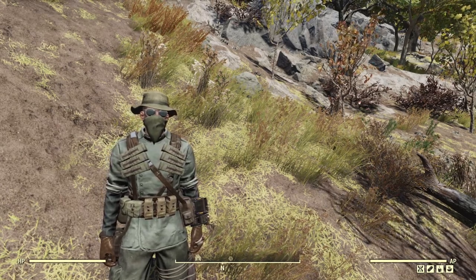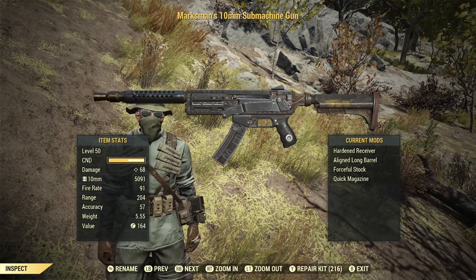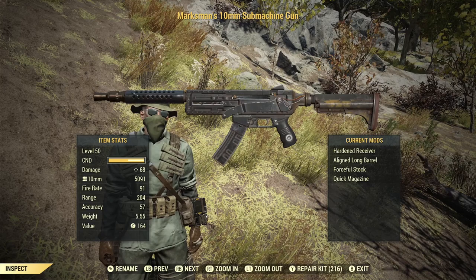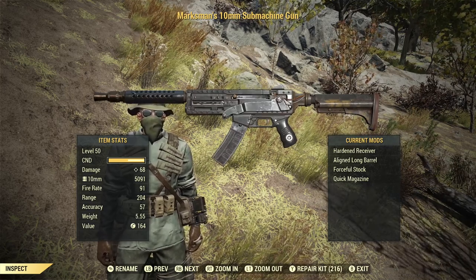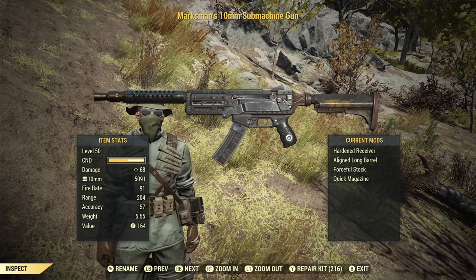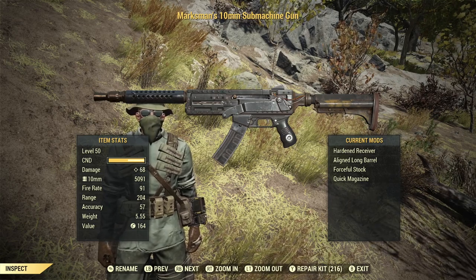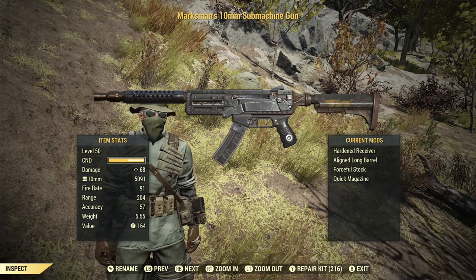Hello and welcome back to Fallout 76. Today we're going to have a closer look at the 10mm submachine gun. I tried these when I first started playing and didn't think it was a good gun. Once you get a handmaid or a fixer, you never look back. So my question is: if you get one with a good set of effects, does that make it a good gun?